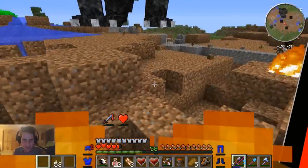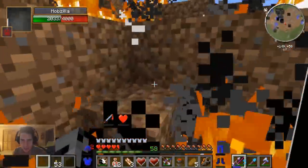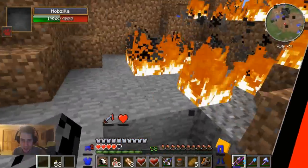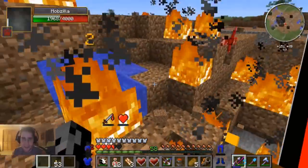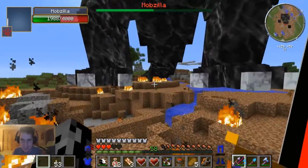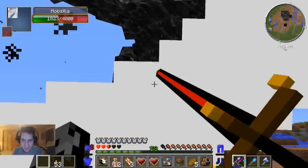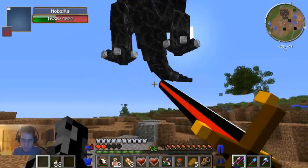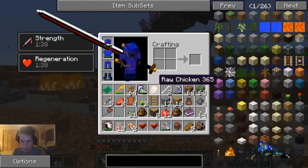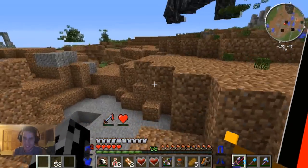I'm at full health - I see doors and building parts around from everything he's destroyed. We have not done too much to him either. Come on Mobzilla, why won't you let me get close enough to actually fight you? I think he stepped on me because I said that! He's down to 1800. This is such a crazy fight - I knew I wanted a challenge and Mobzilla has answered my call.